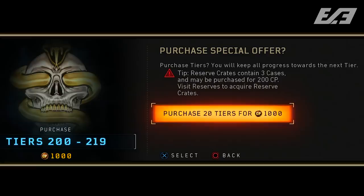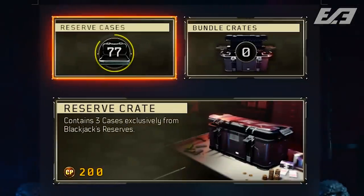As of yesterday's update we got a 20-tier bundle — not 20 cases or crates, but 20 tiers for 1,000 COD Points, essentially 50% off. It seems like we're getting a bundle a week now, love it or hate it. So maybe these newly found bundle icons are going to be introduced within the next upcoming weeks.